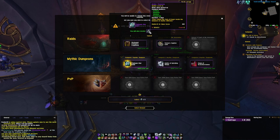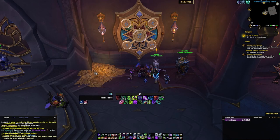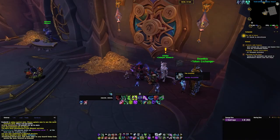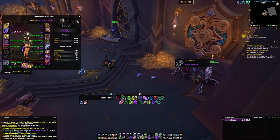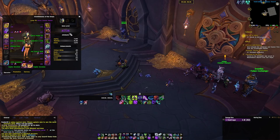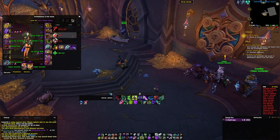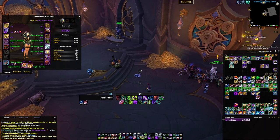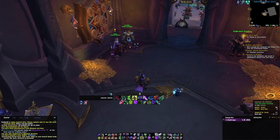We're back — I'm gonna grab the ring. I do think this is the right idea. We'll get a 21 key this week — it's pretty easy. I'm gonna look to push up my IO a bit. Fortified, Sanguine, Volcanic — with good Sanguine management it shouldn't be that hard. That was insta Azure Vault — a little unfortunate, that's definitely a harder key, but I still think it's doable. My item level is now 417.38.